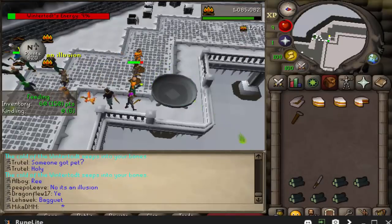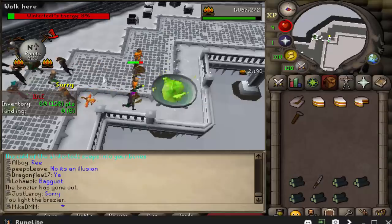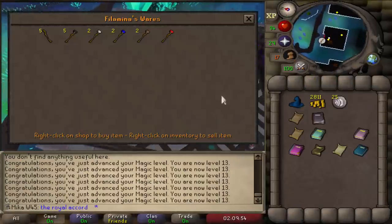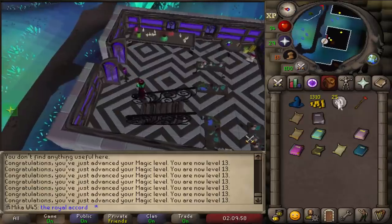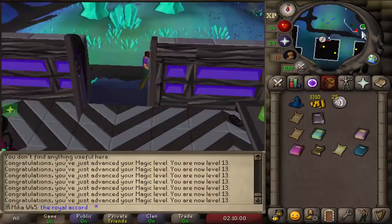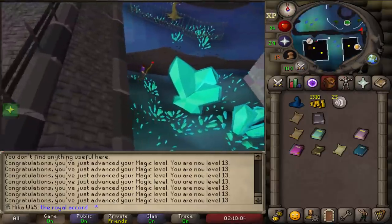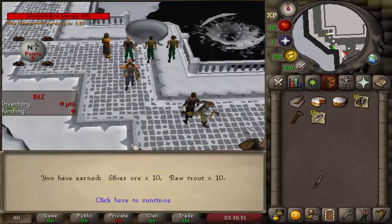Now we go and kill Banshees with Fire Strikes. I only have 2.8k to my name so I might have to make more money first. Now that we have 20% Hosidius favor on the Slayer account, we can buy the Staff of Fire from the shop, with 1.3k left to spend. 75 Firemaking — very nice, though not a great loot.